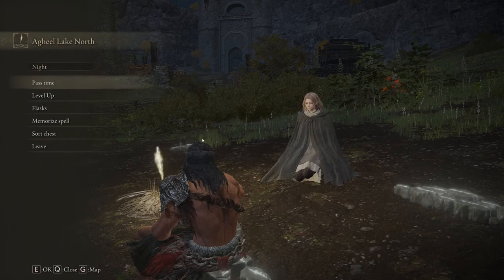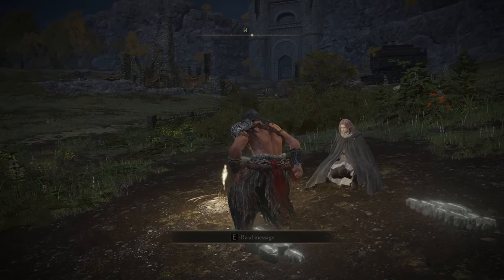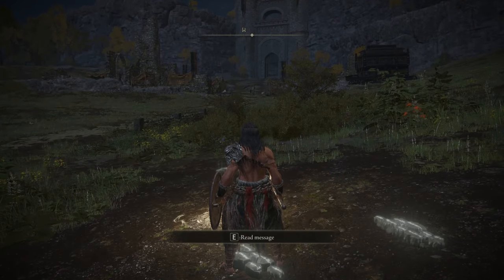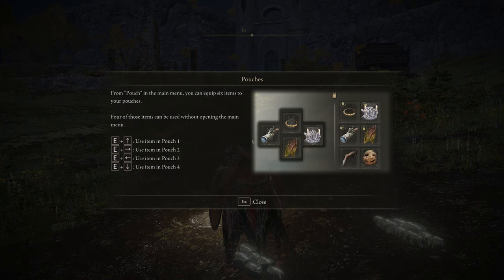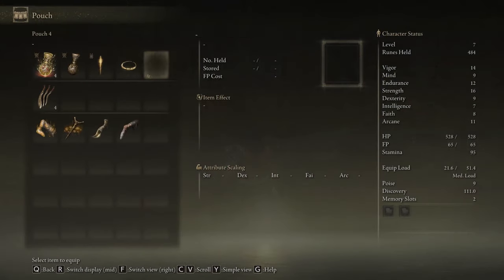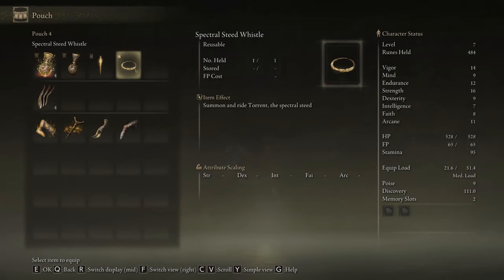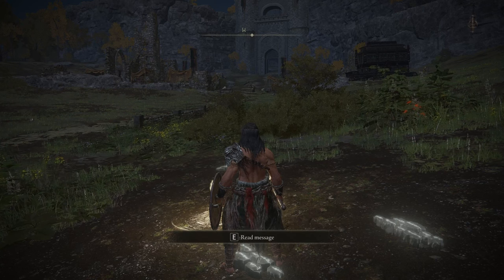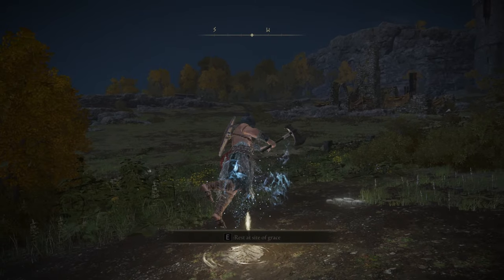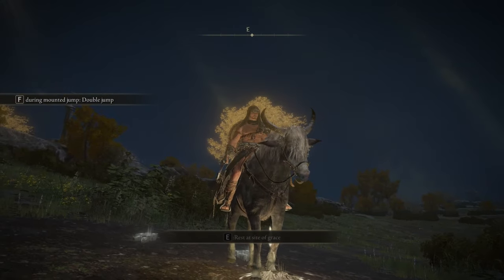On the keyboard it's X to dismount. You'll need to equip the whistle, so press Escape on PC. On the right-hand side, select which arrow slot you want to put it on, equip it, and use that key config to summon the horse. On PC it's E, then that arrow key.